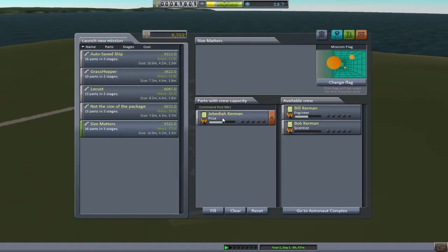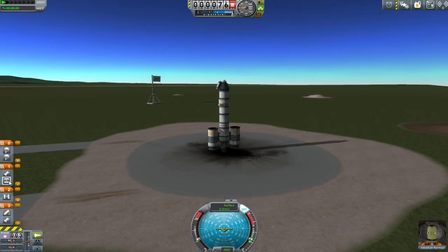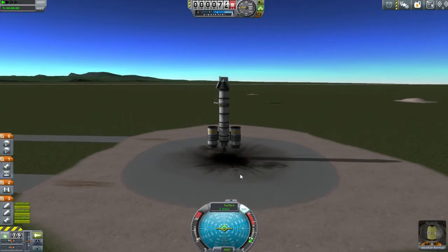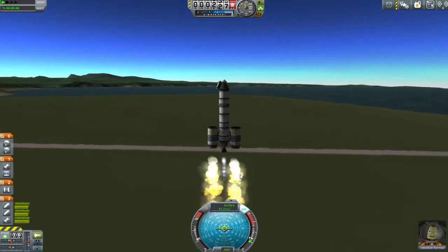Being a stubborn fool, we're going to take the Size Matters with Jebediah this time. We got so close with Bill - I reckon with a little bit more control we can make it up into a just-barely-there orbit. Is everything in the right order? Let's double check. Three, two, one - go! It's a slow takeoff but that's all right - a slow takeoff means you're not burning fuel so quickly.